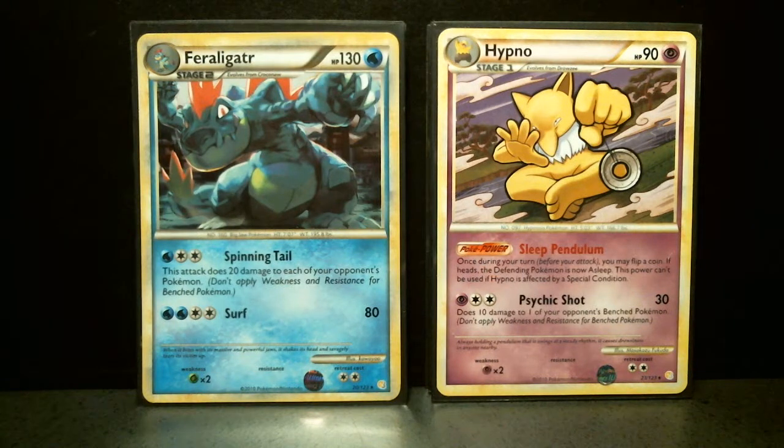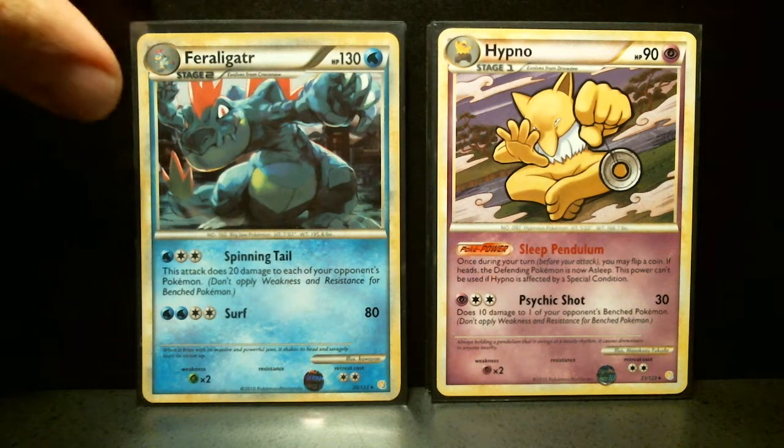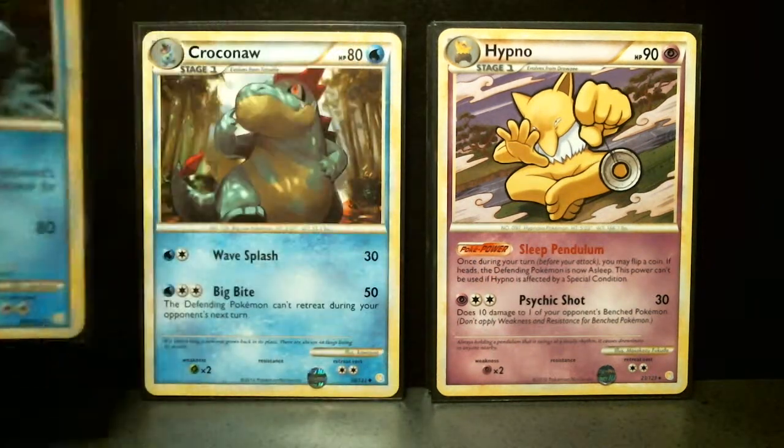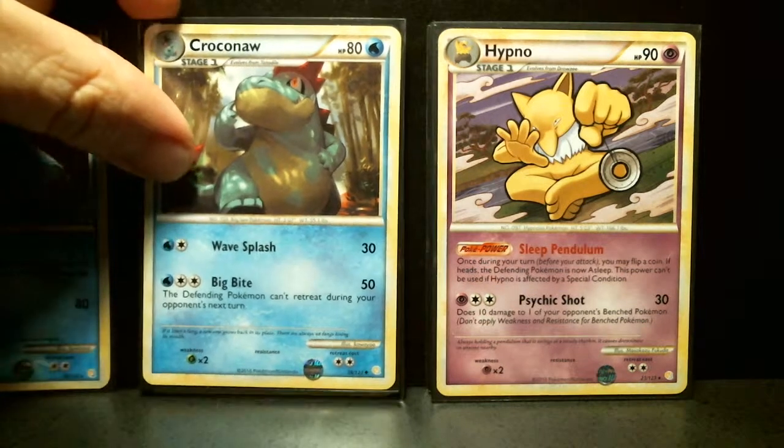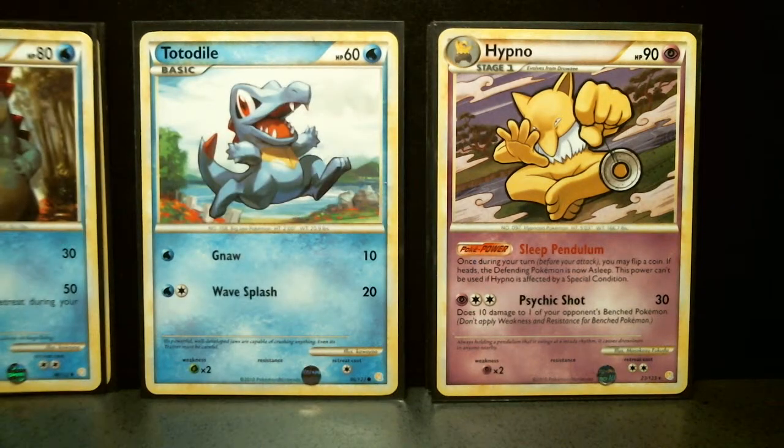Here's a Feraligatr themed deck for Pokémon HeartGold SoulSilver. Of course the Feraligatr is the lead card in the deck. It's a stage two, evolved from the stage one Croconaw, which itself came from Totodile.